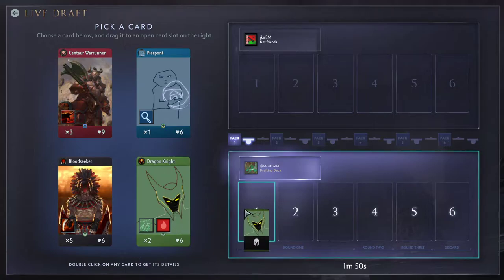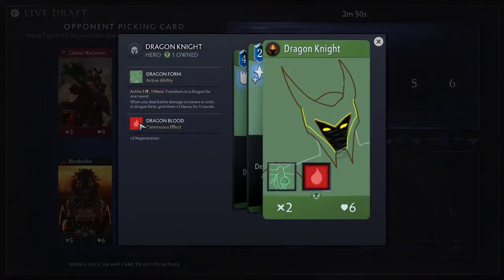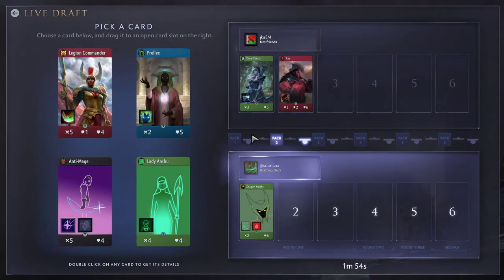So I'm going to start with Dragon Knight and see what my opponent does. I think Dragon Knight is quite a good green hero. He's got sustain with dragon blood, which lets him stay alive and hold a lane, and he can also push down towers by poisoning them, sort of like the Dota 2 Dragon Knight. My opponent picks Drow, which is also really strong, and Axe, also quite a strong hero. Fairly predictable green-red.